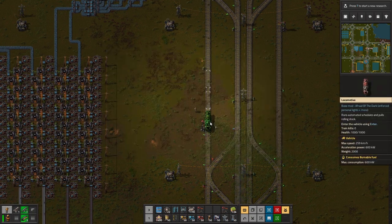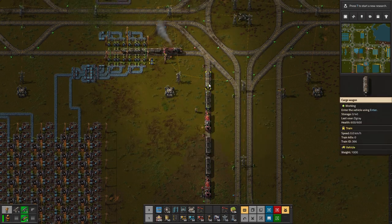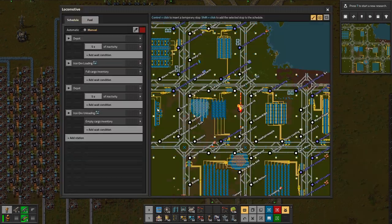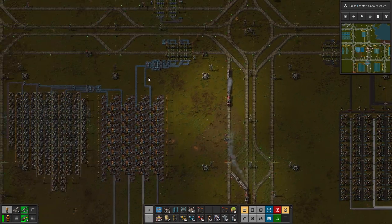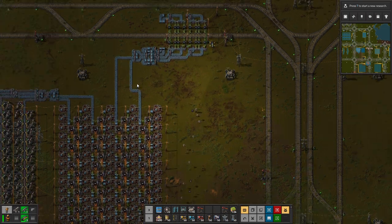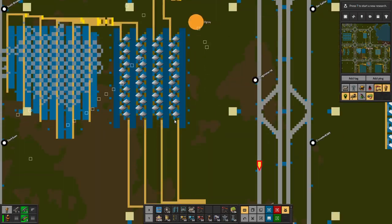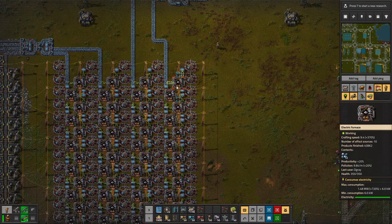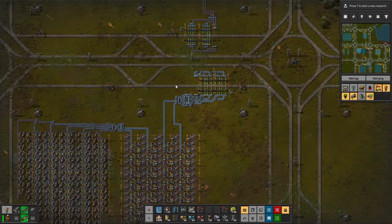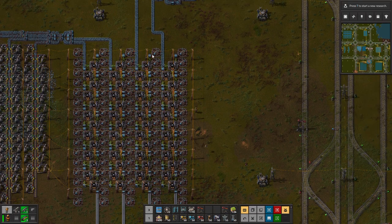Getting even more iron plates out. Luckily when you have one train blueprint and copy it, it's very easy to set up two more. Now we have four trains running with iron ore. We're consuming less than a blue belt of ore going in but getting a full blue belt of plates out, and the main reason for that is the productivity bonus — so we're saving a lot of throughput across our entire system.